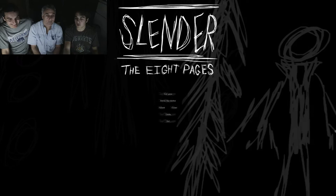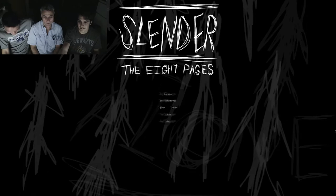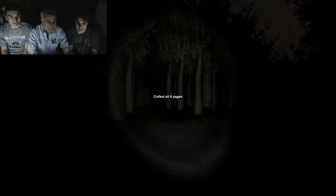It doesn't look... that's what it looks like? So go ahead and just hit start game. 8 pages — so you have to find the 8 pages that are hidden around this forest. And if you do that, you get to go home. There you go. Sounds nice.